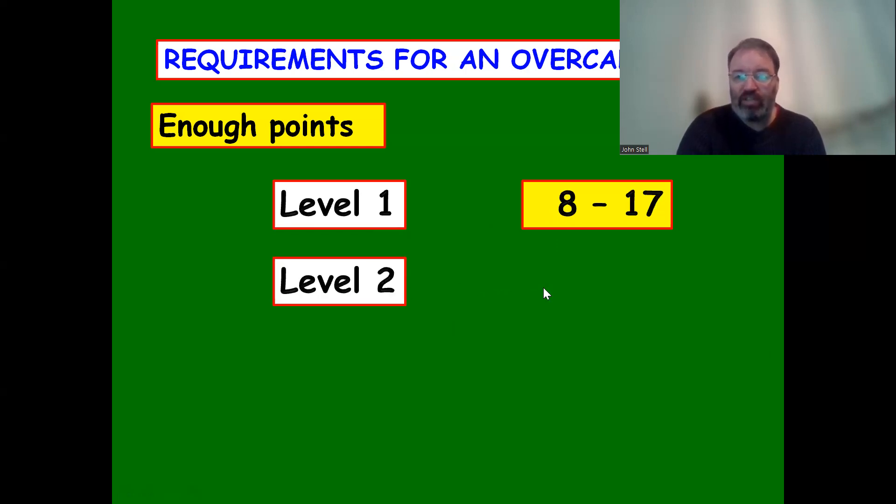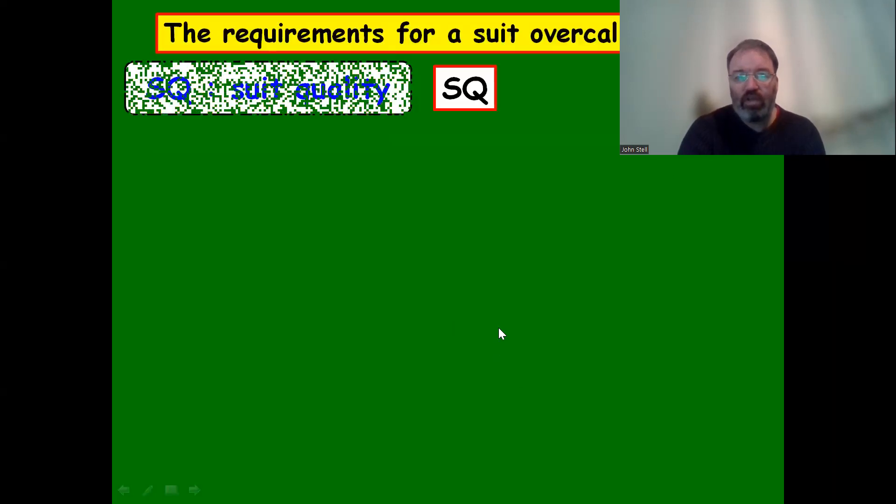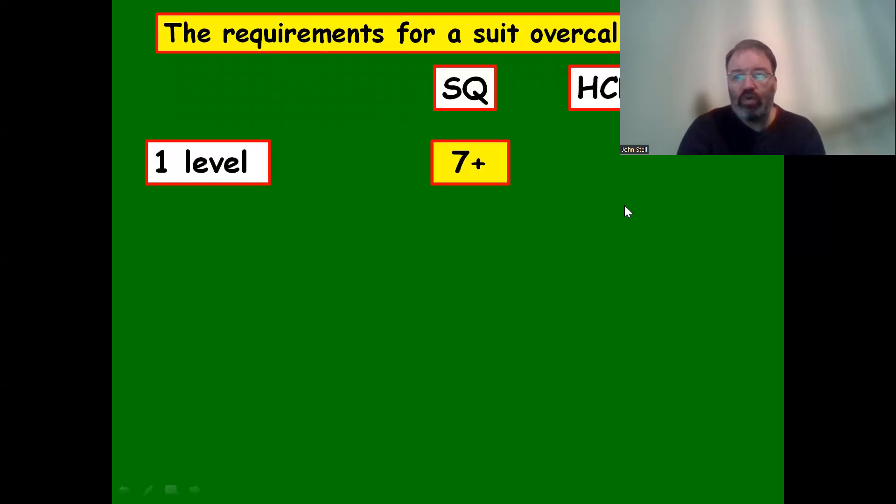At the two level - for example if it goes one spade and we bid two clubs - we need ten or more points. At the three level we need slightly more: twelve to seventeen high card points.